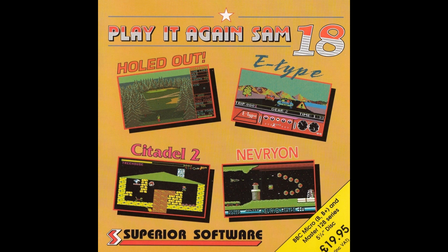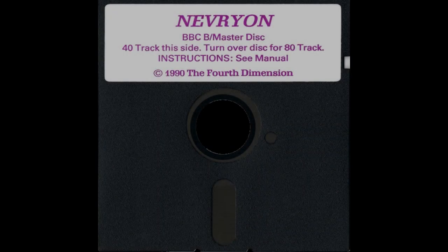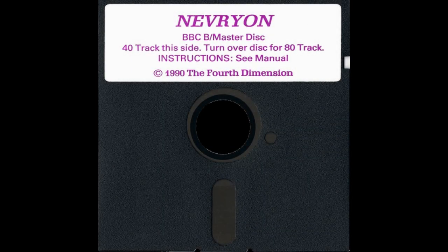Nevryon — I'm going to call it Nevryon from this point onwards, because that's how I pronounced it as a child — is inspired by the famous arcade game R-Type. I think it's fair to say it's one of the few examples of a horizontal side-scrolling space shooter for the Beeb, and in my opinion it has got some of the very best in-game graphics for any BBC Micro game. That's why I've brought it in at number 22.